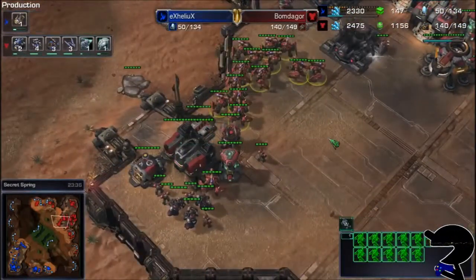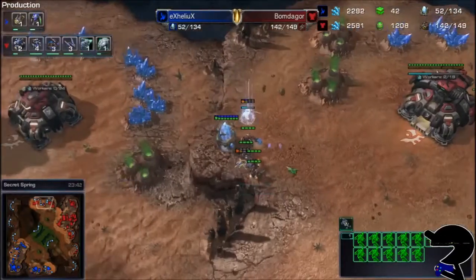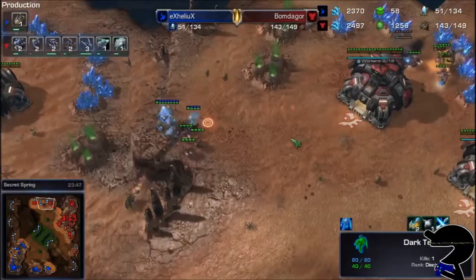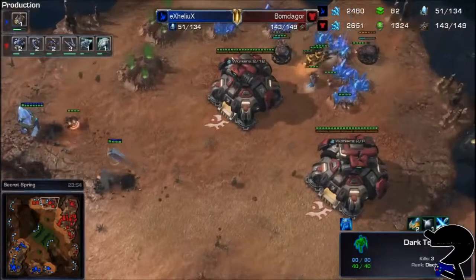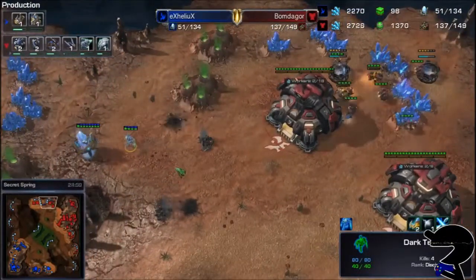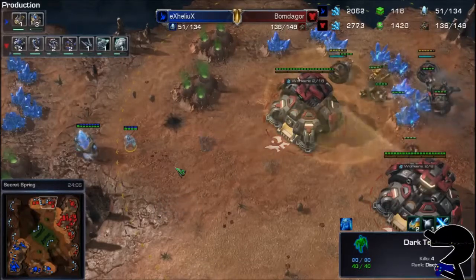He didn't even move out with his army whatsoever — he's got this entire field of Hellbats. There's the Dark Templar on his way in, so he's just going to kill some SCVs. Might want to bring over the Ravens to do something about this, but no — whatever you do, don't send the Dark Templar to actually start doing things.